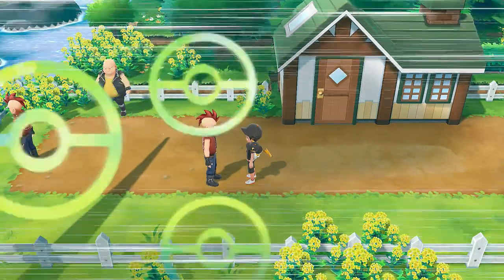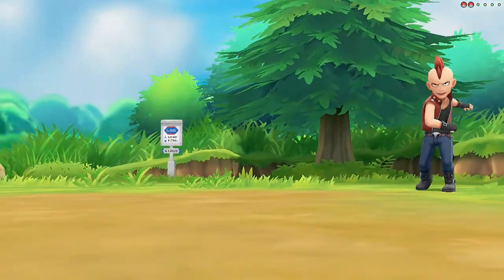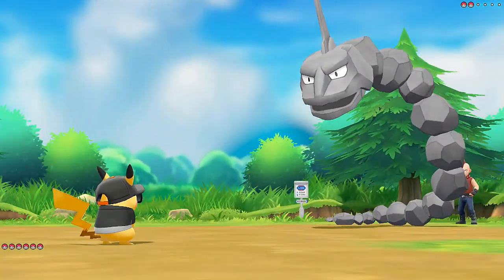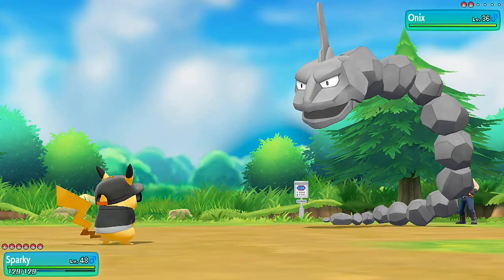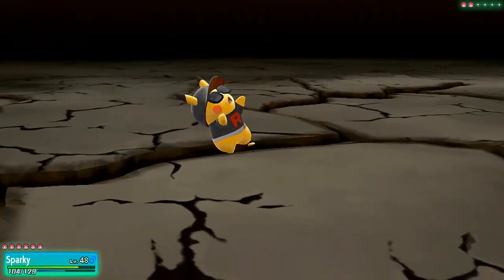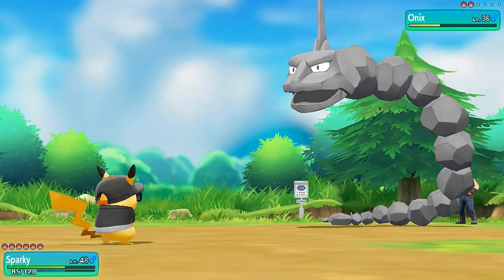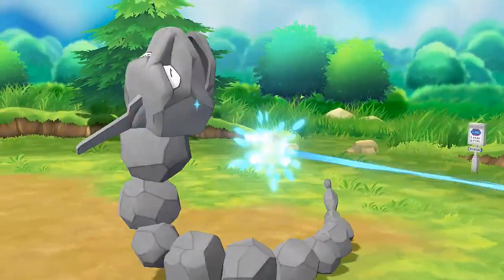This guy wants a battle. Punk Guy Lau wants the battle and he is coming out with his Onix. Maximum effort - you wouldn't hit a Pikachu with a pair of sunglasses, would you? So let's go double kick. This Pikachu is not afraid of anything and this guy is going for an earthquake. Good gravy, that really hits hard. So let's go for another double kick. This Onix had no chance.